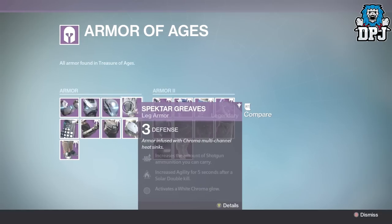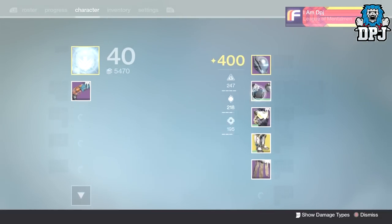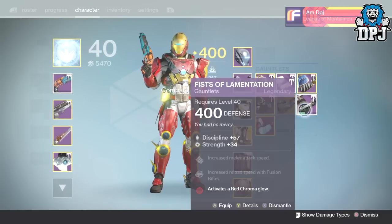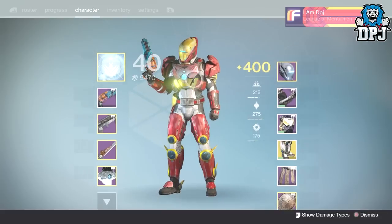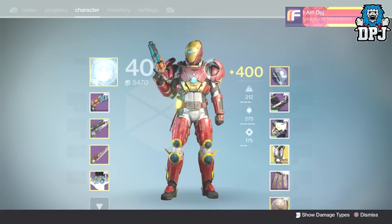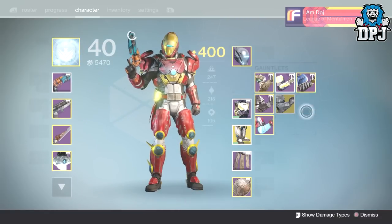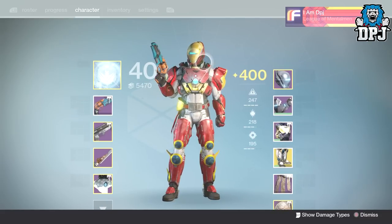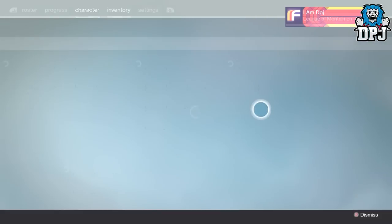The gauntlets and legs also look amazing when you're trying to rock a Titan to look like Iron Man. I'm using the Spectre Gauntlets, again obtainable from the Treasures of the Ages packages, but you can go with other gauntlets — you don't have to use these. The Feast of Lamentation gauntlets are also obtainable from the Treasures of the Ages. I like these because of the things on the shoulders — they look more suitable for War Machine since he's got the cannons on his shoulders. There are many gauntlets in this game you won't have to grind packages for.